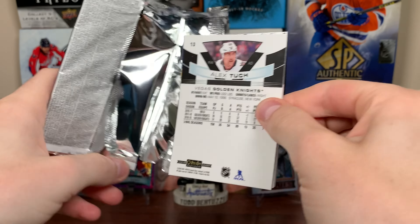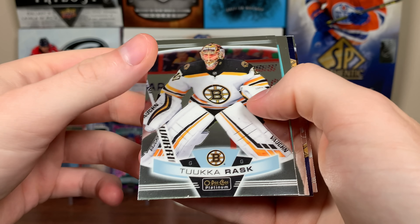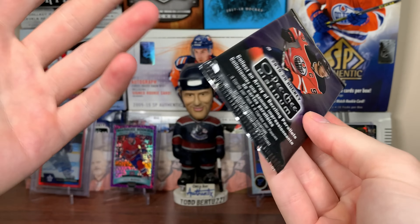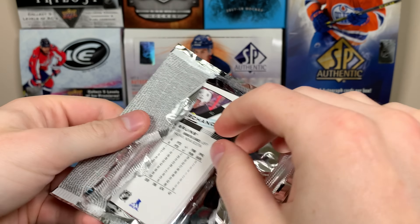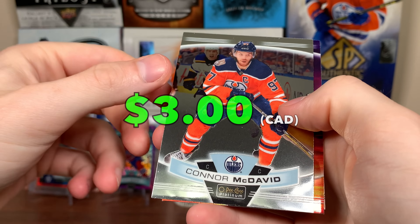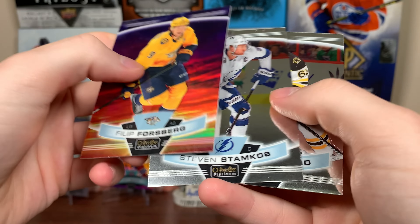Next pack of platinum here - come on, nice numbered card. We got Capocacco, Marquee Rookies, Artemi Panarin Best in the World, and Alex Attar. This product's typically like a sub-$100 box. I really don't expect much when I open this - I've never pulled anything really good from platinum. We got a sunset here - hey, Connor McDavid! I'll take that, that's decent. Then we got Philip Forsberg sunset, Stamkos.